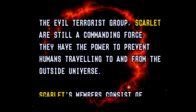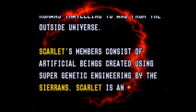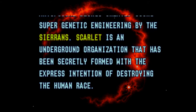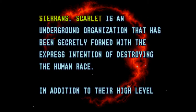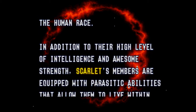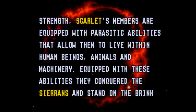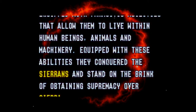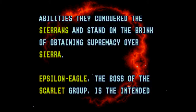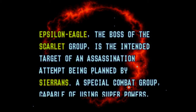Evil terrorist group Scarlet, still becoming reinforced in power to prevent humans travelling from inside the universe, outside of the universe. Scarlet's members consist of artificial beings created using super genetic engineering by the Sairans. Scarlet is an underground organisation that was formed with the express intention to destroy the human race. In addition to their high level of intelligence and awesome strength, Scarlet's members are equipped with elastic abilities that allow them to live within human beings, animals and machinery.